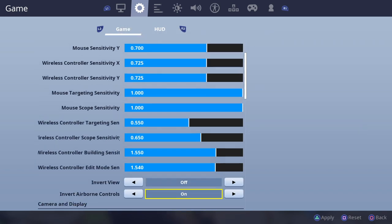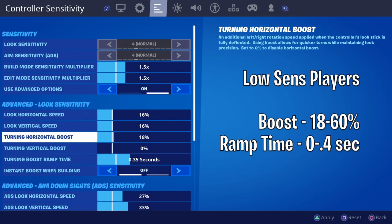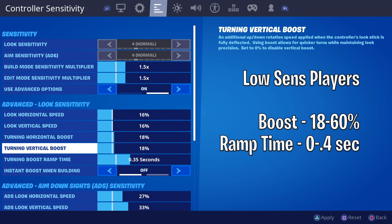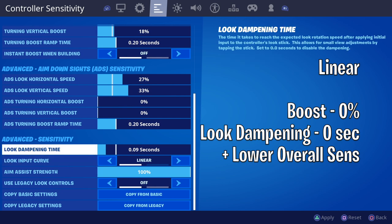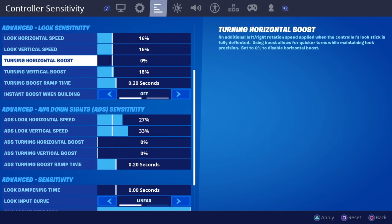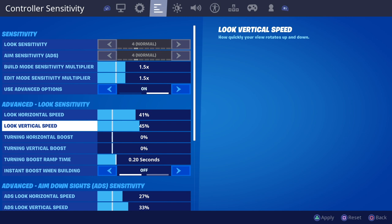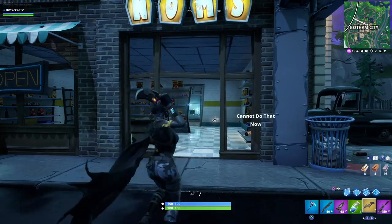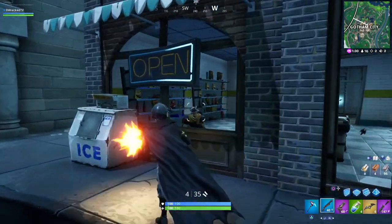Overall, I'd recommend turning on old legacy controls and just sticking with that. If you're on a low sense and want faster aim for players behind you, put your boost on 18% and your ramp time at 0.2. Then I'd put 0 or 0.1 for your look dampening. If you want to try linear out, completely turn off both boosts and look dampening — at that point you'll probably want to lower your overall sensitivity 5–10%. In the comments, let me know what your settings are or if you found some that you like, and if you enjoyed the video make sure to subscribe for more. Thank you guys for watching and I'll see you next time.